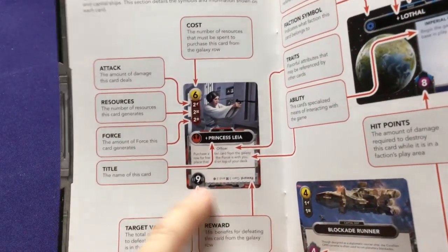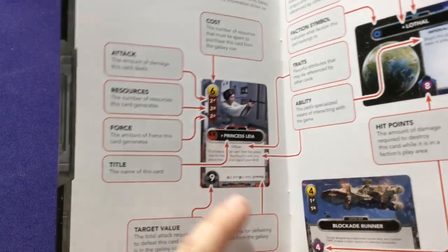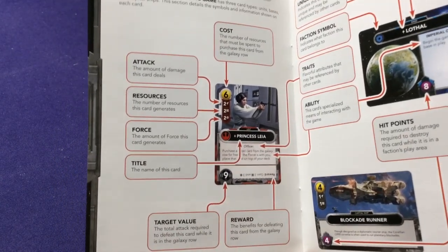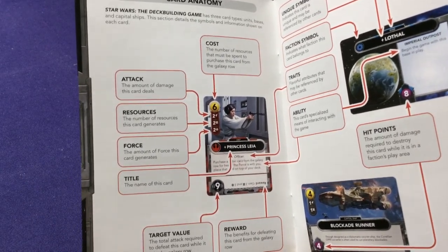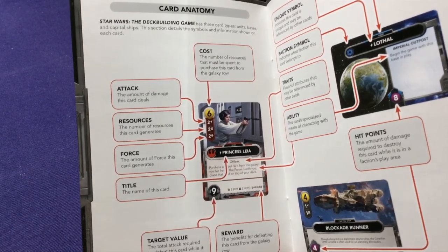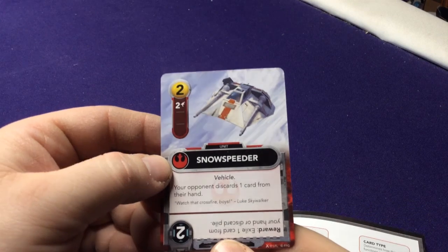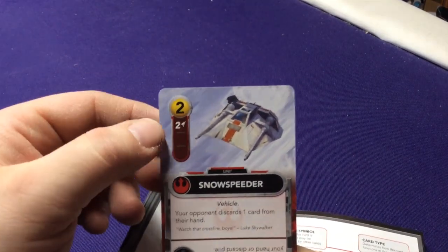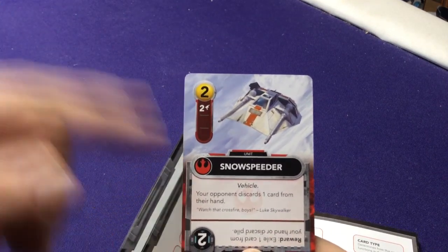On the bottom of every card is what's unique — basically what you do if you're fighting the character from the other side. Let's look at a non-neutral character, the Snow Speeder. As the Empire player you can buy it for two, place it in your discard pile, and later play it for two attack. It also has special effects.